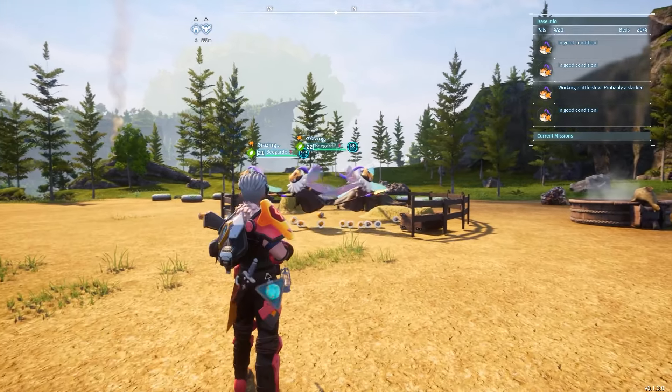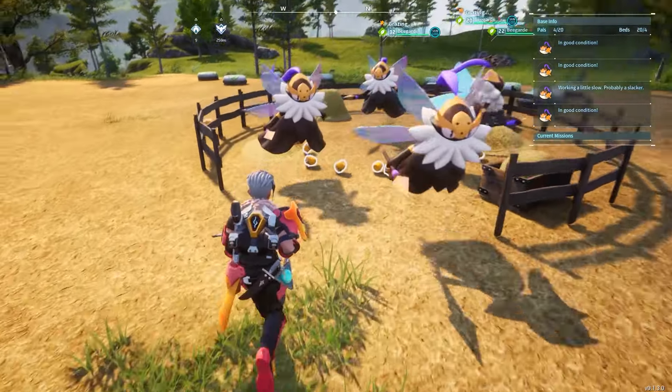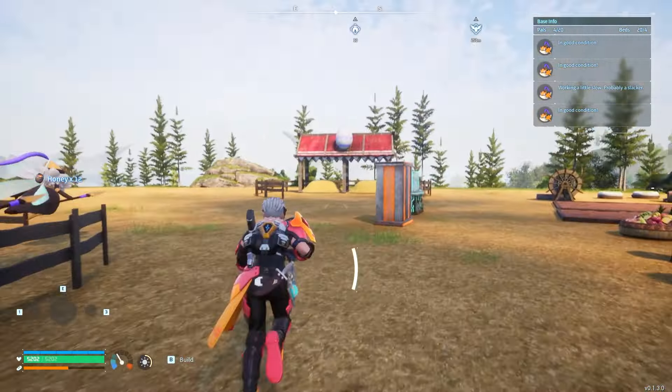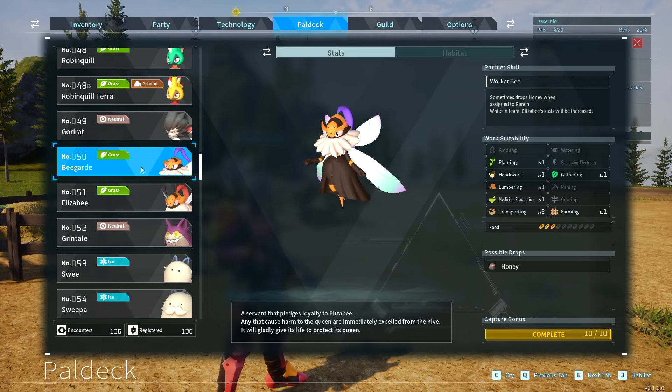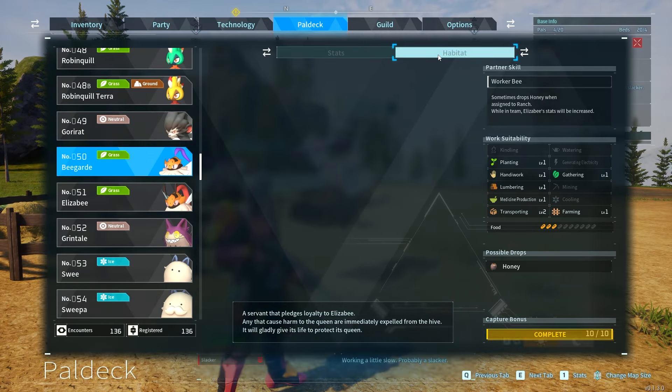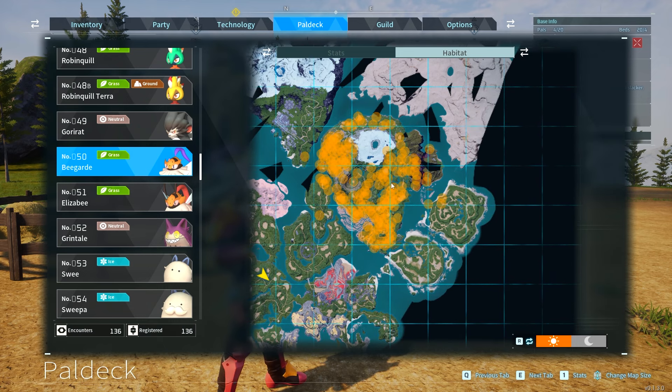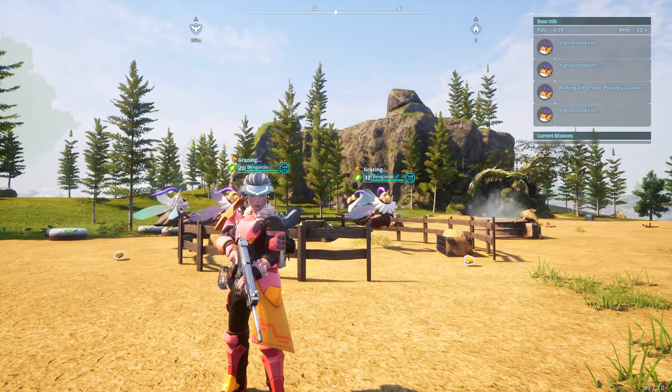The next pal is Beegard, which will be your source of honey. Honey is very important for making things like cake, which you need for breeding. Beegard is number 50 on the pal deck and can be found in the world at around level 20. It's usually surrounded by a few Beegards and sometimes an Elizabee — the queen — but it should be pretty easy to catch one.